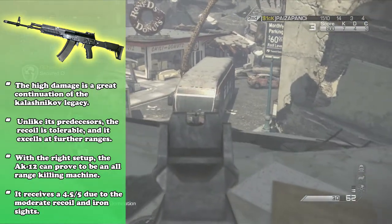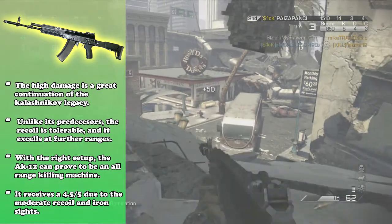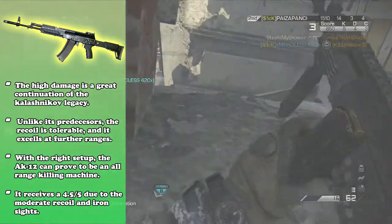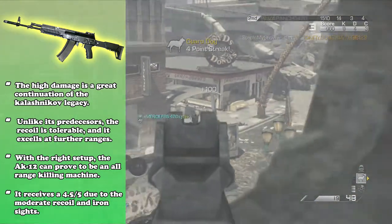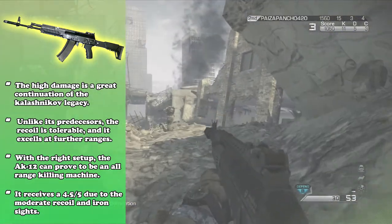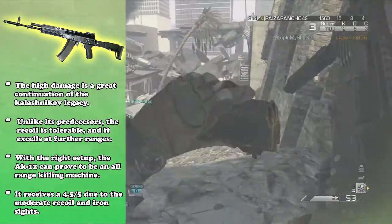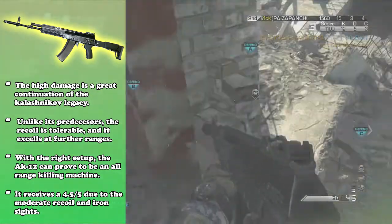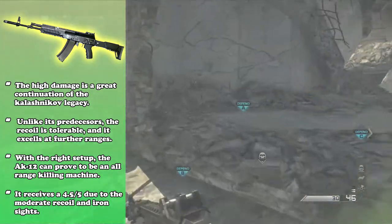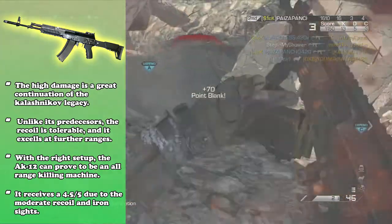Unlike its predecessors, the recoil is tolerable, and it is pretty well suited as a weapon at further ranges — I think it excels quite well. With the right setup, the AK-12 can prove to be an all-round killing machine. It's not the best at close quarter battles, but you can always put Steady Aim on, or just use a pistol. I think an akimbo pistol is a great swap out for that. It's honestly up to you.